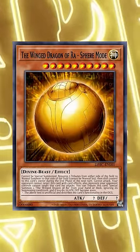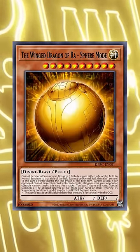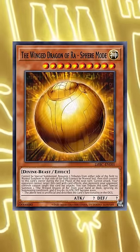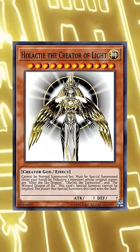But the real Yu-Gi-Oh! OGs from the original anime remember that there was actually a fourth one. Technically, he's not even a divine beast like the other three, but rather a creator god. I am talking about the almighty Holactie, the creator of light, and the god of all gods.